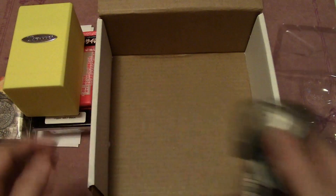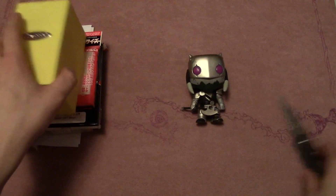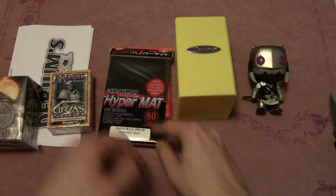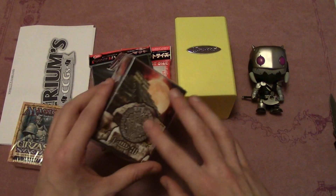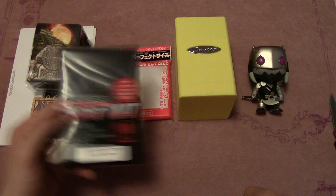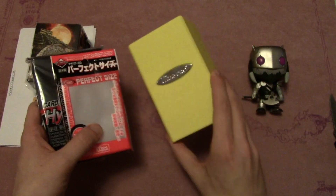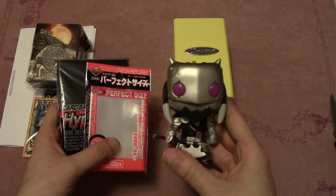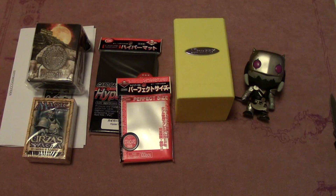So Kevin definitely hooked it up this time around. For the bribery box — the CCG Crate — we got the vinyl figure, a Satin Tower deck box, some perfect fit sleeves, the Urza's Saga deck, and a deck box. Price-wise: the deck box is roughly three bucks, I have no idea how much the Urza's Saga deck is going for since it's older, sleeves are about eight dollars, perfect fits are about four to five dollars, the Satin Tower is roughly ten bucks, and the pop vinyls are roughly ten bucks as well.